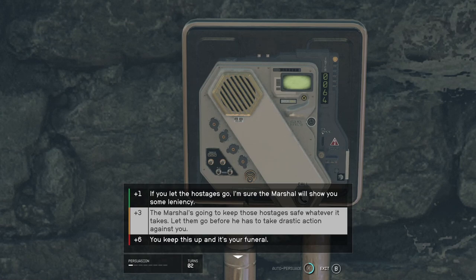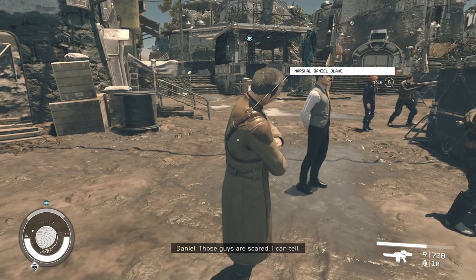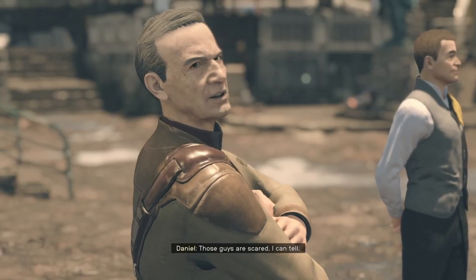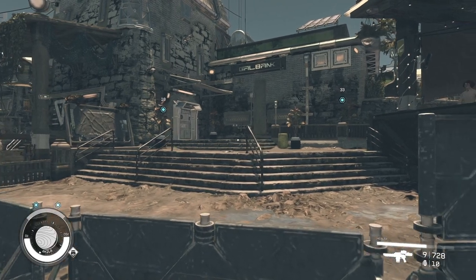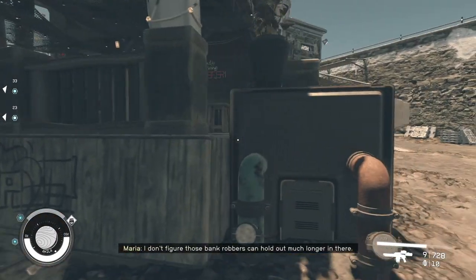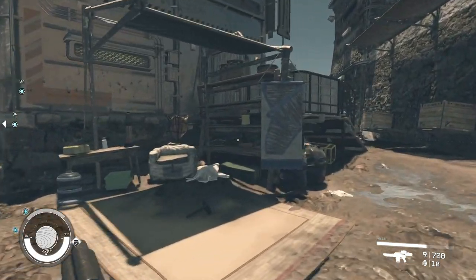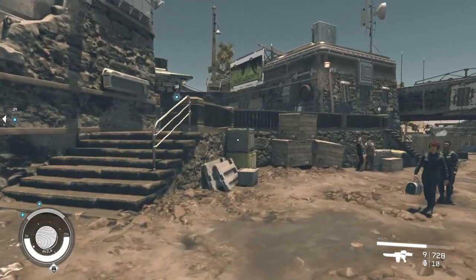If you failed like I did, you're going to have to find a different way. Just head back to the marshal and you'll discuss what options you have. The two options at this point are: to speak to the bank robber on the intercom and persuade him to let you inside with your weapons to deal with it that way, or to sneak around the back.